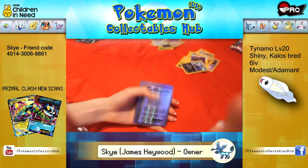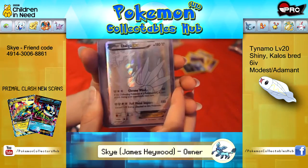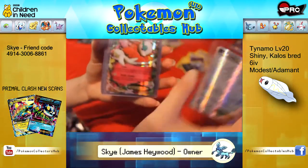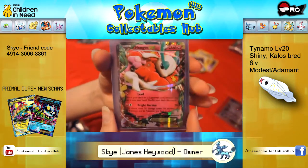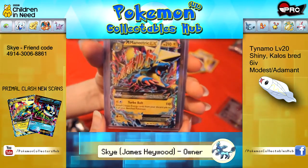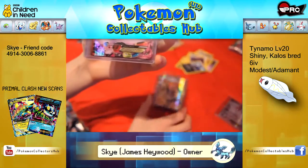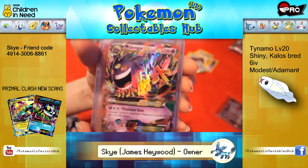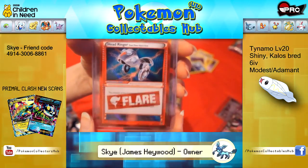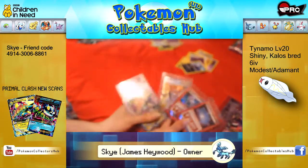Now let's just have a look at these. Full Art Dialga — the prettiest card in the whole set, I think. Floatzel EX — that's for sale. Mega Manetric — that's for sale or trade. Lysandre's Trump Card — also for sale or trade. Mega Gengar. Head Ringer, Flare Gear, and Jamming Net, Flare Gear — both. These are all for sale or trade.